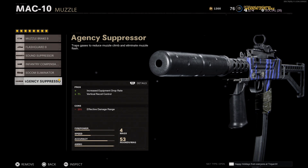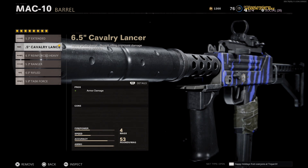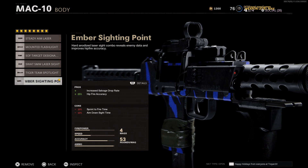Next for our muzzle, I recommend the Agency Suppressor for the increased equipment drop rate as well as vertical recoil control. Moving on to our third attachment, go with the Cavalry Lancer Barrel so you can deal extra damage to those armored zombies in the later rounds. Next, I recommend the Ember Sighting Point for the increased salvage drop rate as well as increased hip fire accuracy.